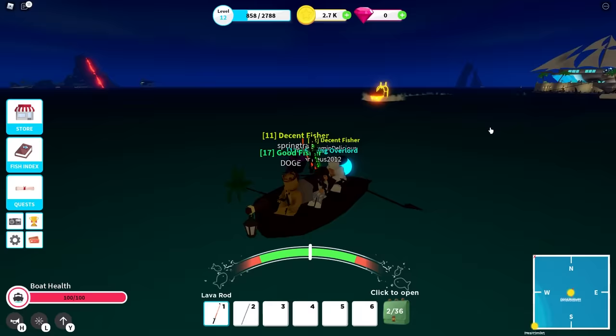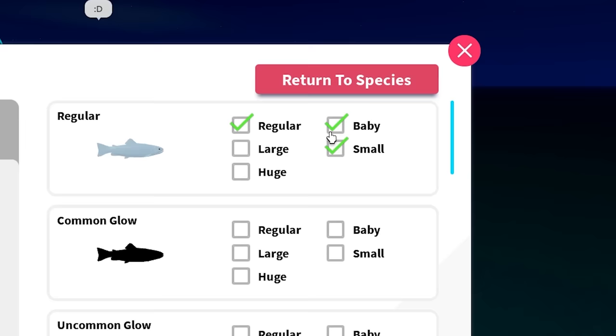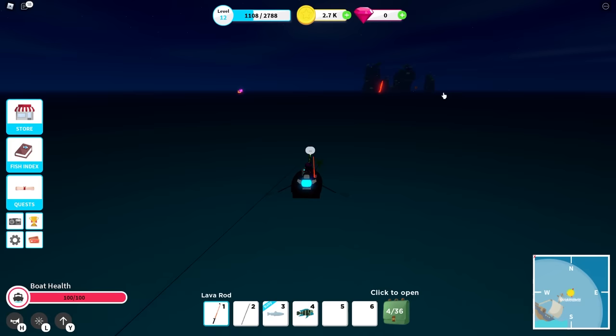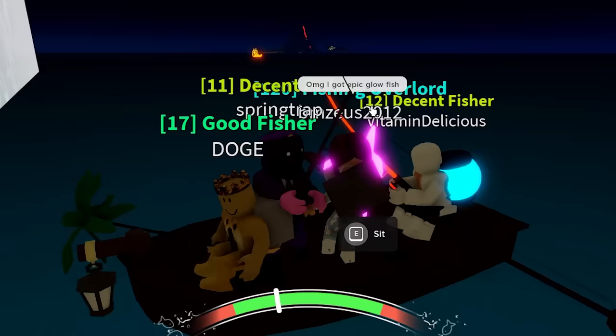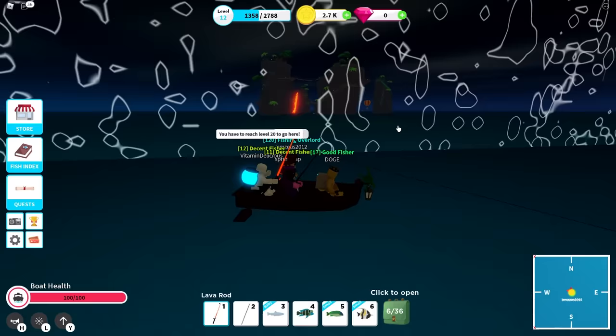I can see the fish coming. Here comes a sussy boat. I just discovered a new variation — a baby trout. Yeah, that's probably worth like $2. An uncommon frontosa — I have no idea what that is. I just lost like a rare fish, I'm stupid. You have to reach level 20 to go here. This girl just got an epic glowfish — I want that, it's totally cool. I have to get eight more levels before I can go to this island. How annoying.